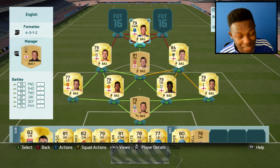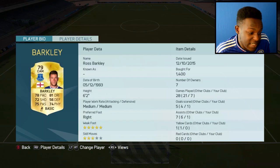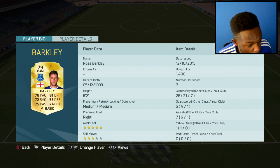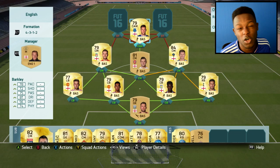In the CAM position, I've gone for Ross Barkley. That's mainly because every time I come up against him he plays well. He's got decent stats as well — 78 pace, 81 dribbling, 75 passing. So I thought why not use him. Another big tall player, 6 foot 2, 5 star weak foot, 3 star skill moves and only cost me 1.4k coins.